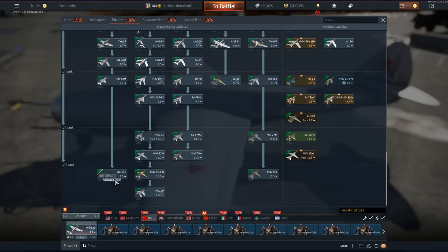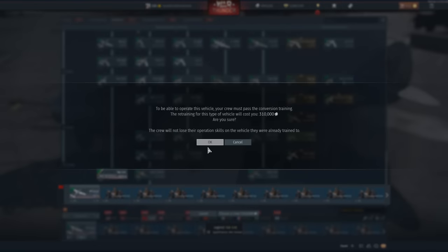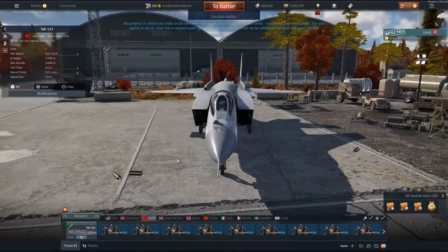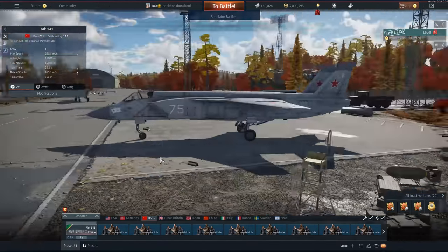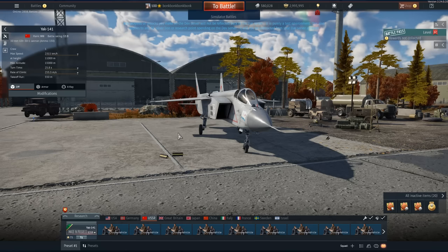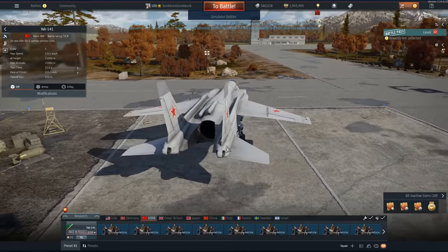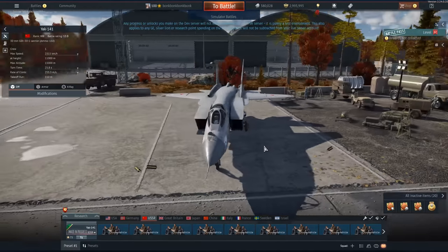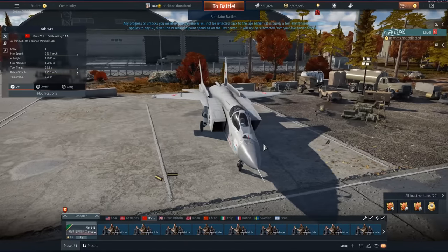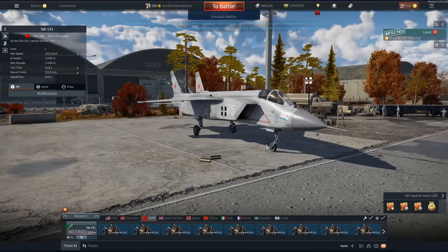Welcome back to the channel. Today we're going to be checking out the YAK-141, which is absolutely gorgeous. We're also checking out the new YAK-141 ejection seats and the supersonic cone that has been updated. I was really hoping they were going to update the afterburner, because at nighttime battles it's struggling a little bit, but this update is more like a patch — just really nice quality-of-life additions to the game.